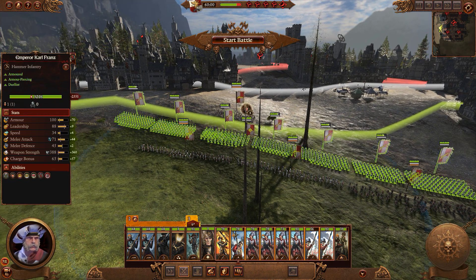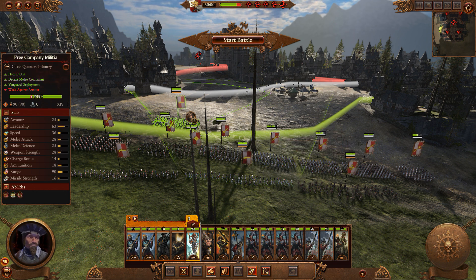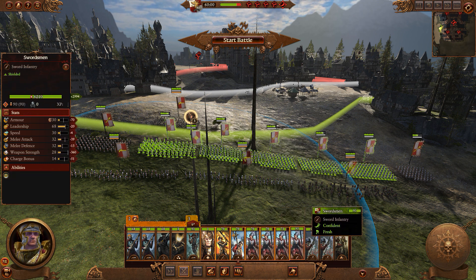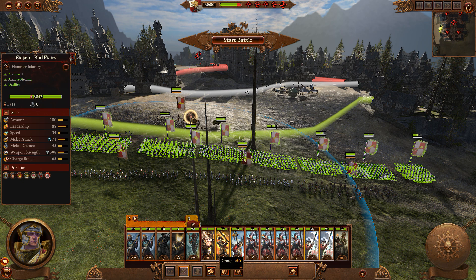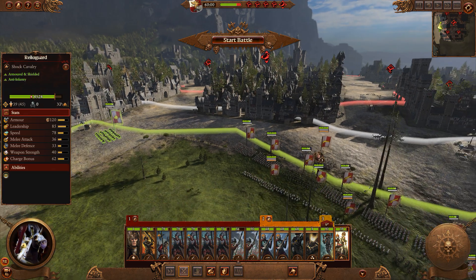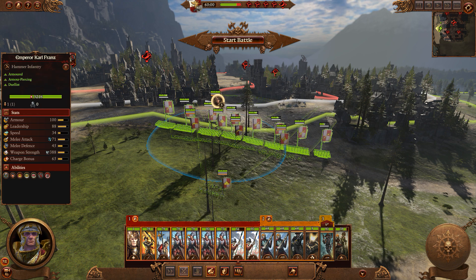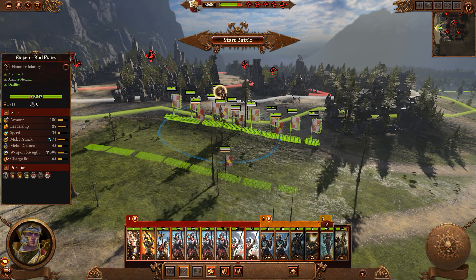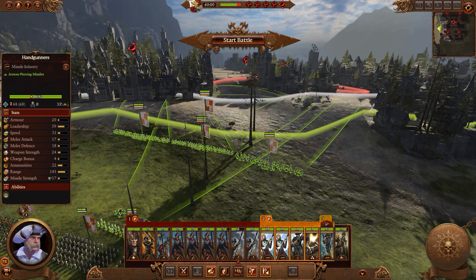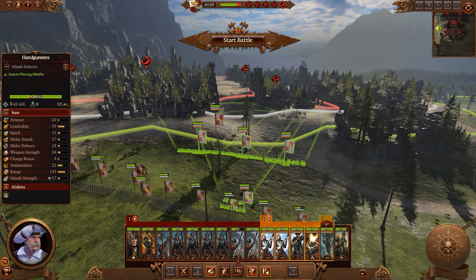So we have some archers, free company militia, handgunners. Let's keep the free company militia and put them with group one. The cavalry will be left on their own. Put Karl Franz with the main infantry group since they'll all be attacking together in one big mass. Let's move all of group two up to the front. Will this be a mistake? If they rush us it might be. So start the battle now and have those units attack as soon as possible. There's their commander - some swordsmen leading this garrison force. Moving our handgunners and archers up to position.